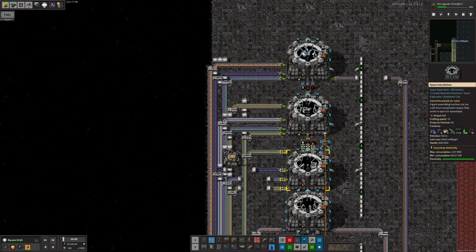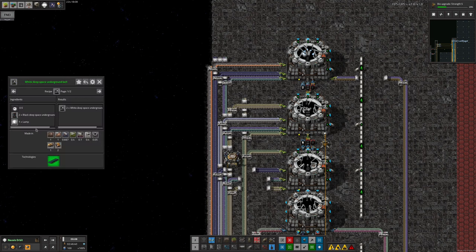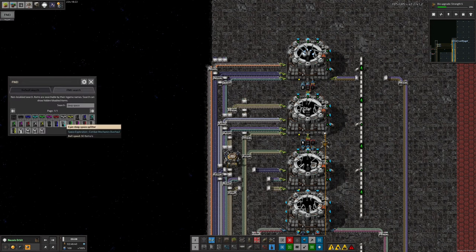That's making three out of the four deep space things — we've got the belts, we've got the undergrounds, and we've got the splitters. I haven't bothered with any of the colours yet. That will be fairly easy to do in the future if we need those — it's just the normal belts and a lamp. But most of the time you don't really need them apart from pretty aesthetic reasons or if you want to do some sort of horrendous belt braiding monstrosity, which I don't like doing. So I've not made any of the other colours yet.